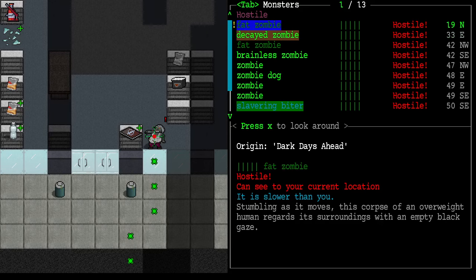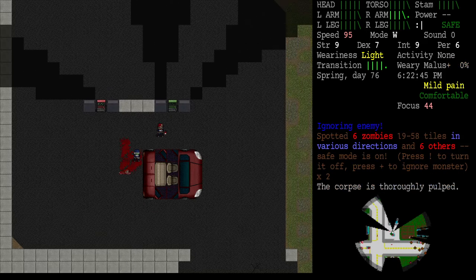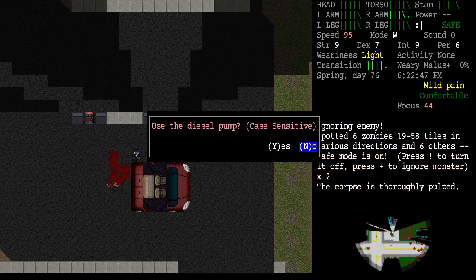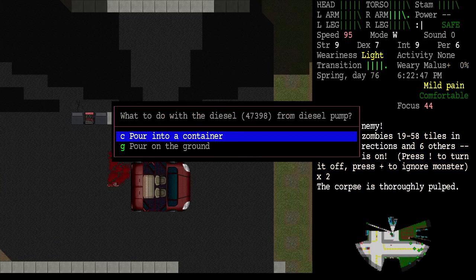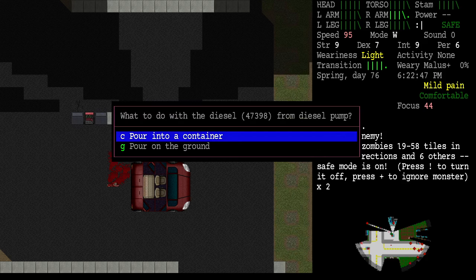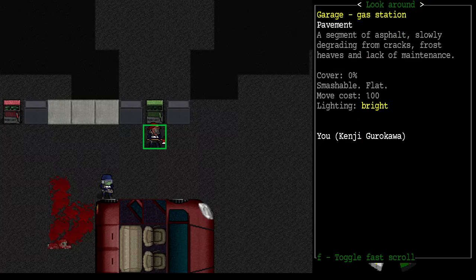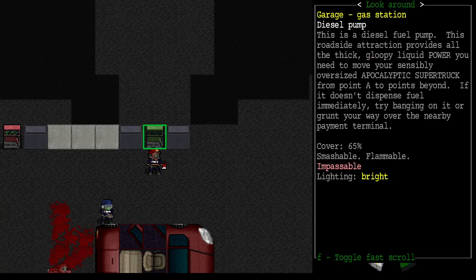We've got a fat zombie coming out of the garage. I just want to see this gasoline pump. Use the diesel pump — pour into a container. You don't have a suitable container for carrying diesel. Well don't do anything at all then. How much diesel does it have? It's not telling me.